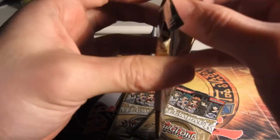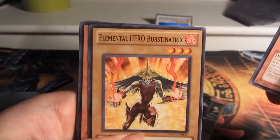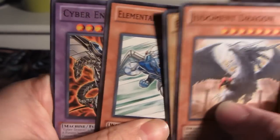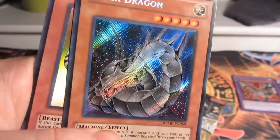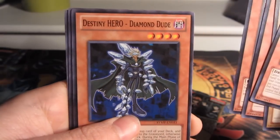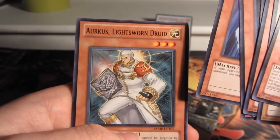Let's get to it. First pack — we have Judgment Dragon, nice. Common Elemental Hero Prismatica — really cool artwork, different. Elemental Hero Stratos, a Cyber End Dragon Rare, nice. Ultra Lumina Light Sworn Summoner, cool. Oh, Secret Cyber Dragon, sweet! That's nice. Crystal Beast Topaz Tiger — that's my Super. Dark Lord, Destiny Hero Diamond Dude, Cyber Dragon Common, and an Aurkus Light Sworn Druid — probably murdering that name, my bad.